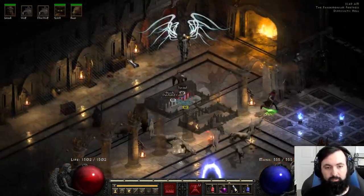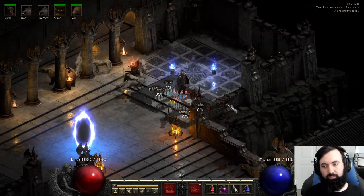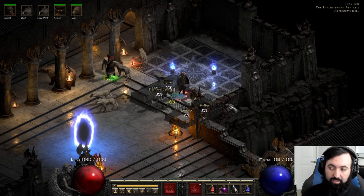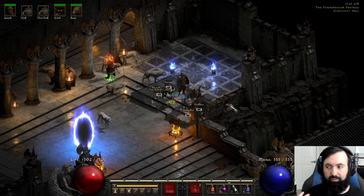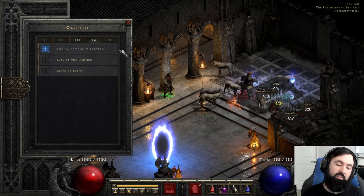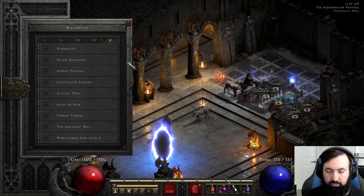You can even use a Static Field Mercenary if you don't want to rely as much on Conviction. Static Field is good for increasing your damage earlier on, but it's not very reliable. You really need an Enigma to make a Static Field Mercenary good on a Druid, otherwise it's going to die a lot and not cast Static Field. But the Act 3 Static Field Mercenary is also a very solid approach.